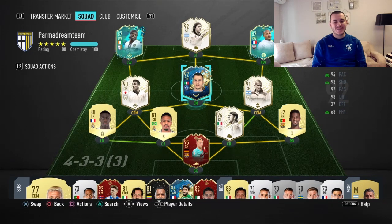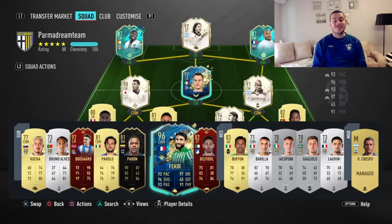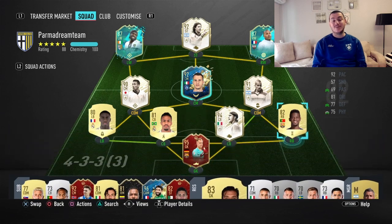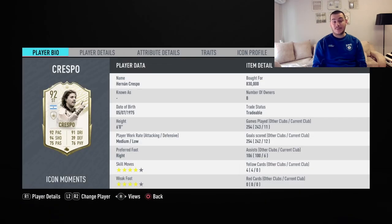Hello everyone, Ori here, welcome back to another FIFA 20 video. Today I've got a player review for you and we are talking about Hernan Crespo. This is my Parma team by the way. Normally I would have that defense but just for one weekend league I decided to put Herstegen on goal and have Militao, Semedo and Mendy. Normally I would use only Parma players there but I just made an exception this time.